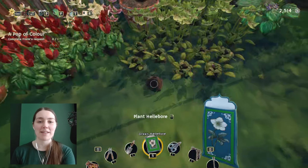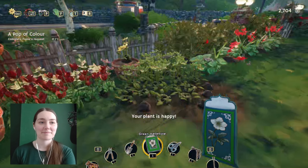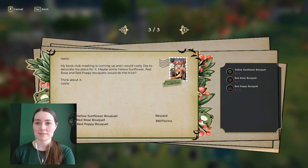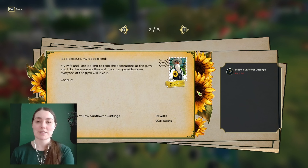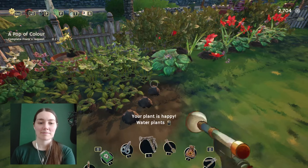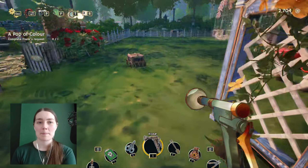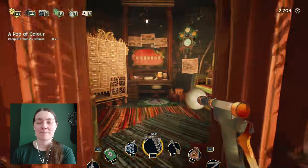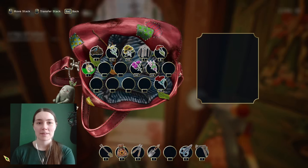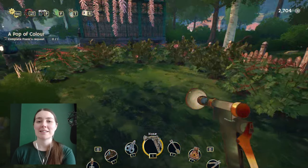I realize something I probably should have noticed previously - the more you have of a flower, the more seeds you're getting for that flower. So the green hellebore situation is done. We just need five more yellow sunflowers for Frank. I will at least let them grow. And then that can go in here. So let's go put some of our decorations down.